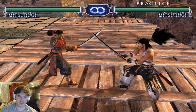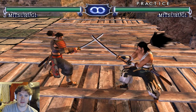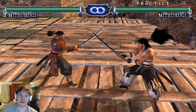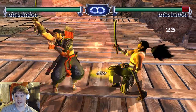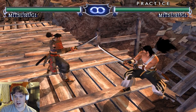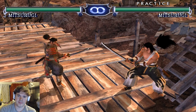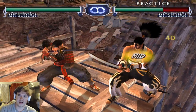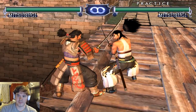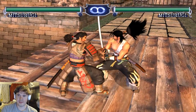Down-back-down-back BAB — this move is pretty good because it has extensions into Mist Stance. I feel like this is better in Soul Calibur V. When Mitsurugi lost Relic Stance in Soul Calibur V, they buffed Mist Stance significantly so it had a true 50-50 mix-up.